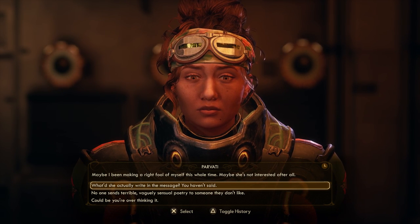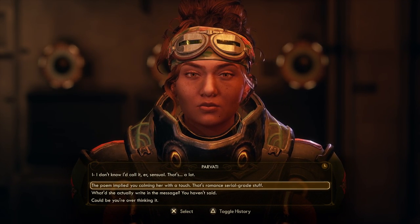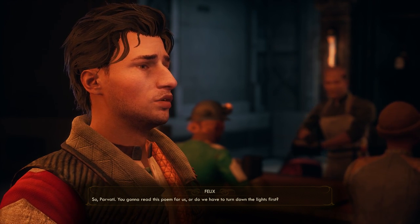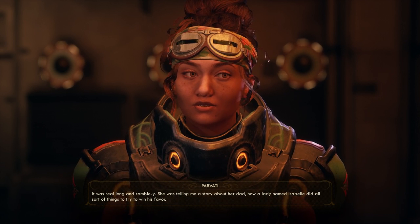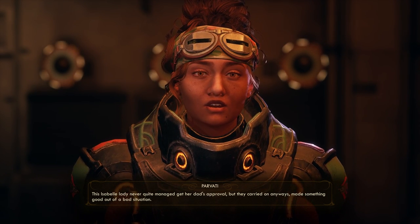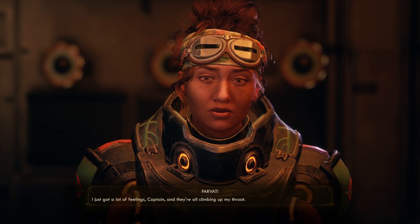What did she say about this Isabel? I'd call it... sensual. That's a lot. The poem implied you called me here with a touch. Oh dear, I hadn't really... And I told you! So Parvati, you gonna read this poem for us, or do we have to turn down the lights first? Not the poem — we know what the poem is, Felix. We're trying to figure out the message. It was real long and rambly. She was telling me a story about her dad — how a lady named Isabel did all sorts of things to try to win his favor. This Isabel lady never quite managed to get her dad's approval, but they carried on anyways. Made something good out of a bad situation. Then it all went down the tubes. Do you think Jun Lai still has feelings for her? Probably not. I just got a lot of feelings, Captain, and they're all climbing up my throat.